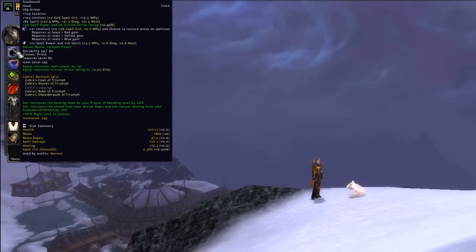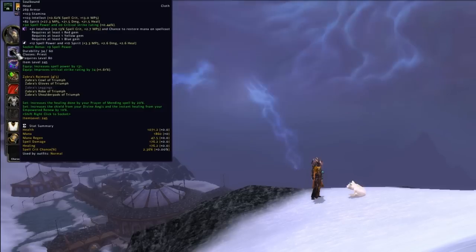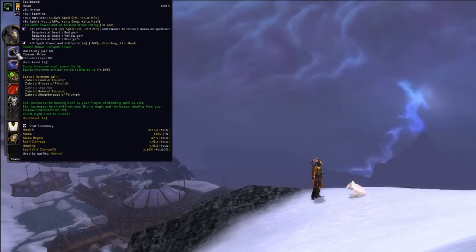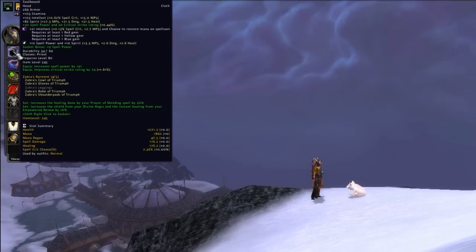On your head, you should have an Arcanum of Burning Mysteries — the 30 Spell Power and 20 Critical Strike Rating enchant — available at the Kirin Tor Quartermaster at Revered reputation. Alternatively, you may prefer the Arcanum of Blissful Mending, which adds 30 Spell Power and 10 MP5, available at the Wyrmrest Accord Quartermaster, also at Revered reputation.